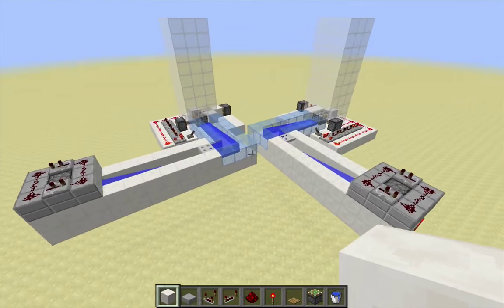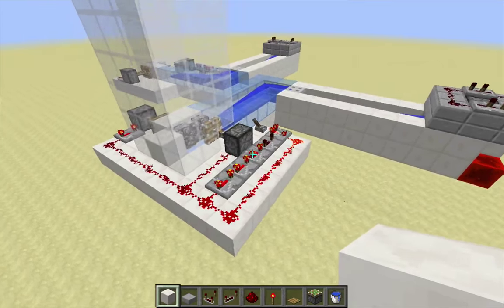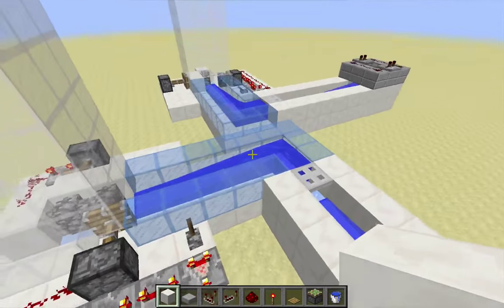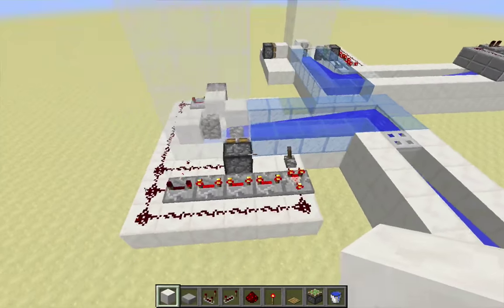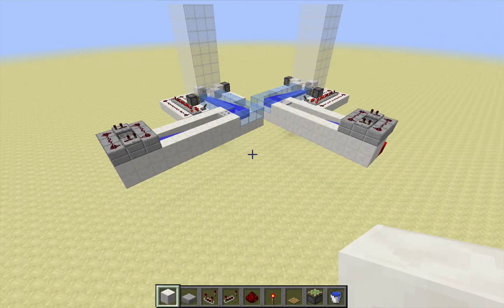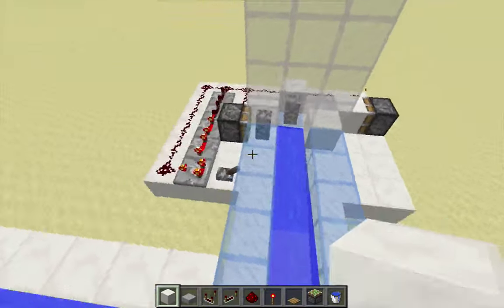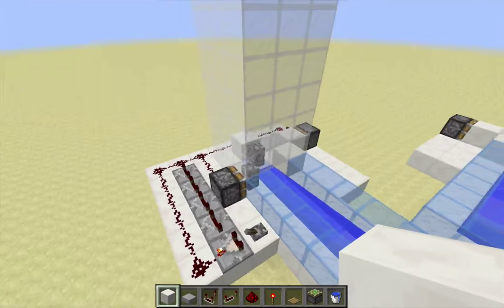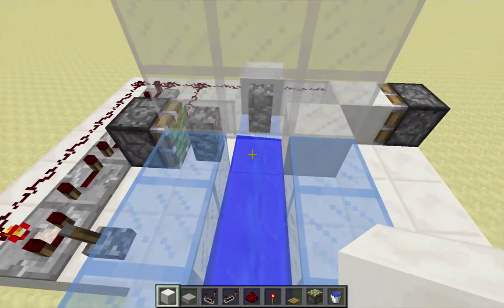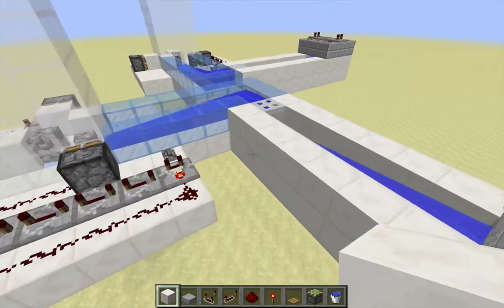The other thing I don't particularly care for: I've used clocks on some of my regulators for other designs, but I would rather have the pistons driven by signals gotten from the items as they come through the stream rather than a clock. So I decided to try to fix both of those problems at the same time — prevent items from glitching out, meaning no items should be passing in front of this first piston as it pushes the cobblestone wall, and have the pistons driven by a signal picked up as items come through the stream.